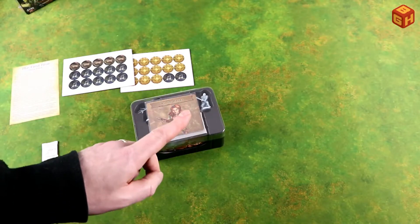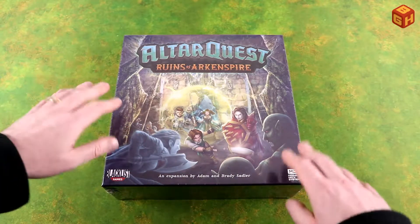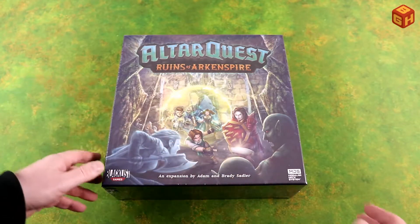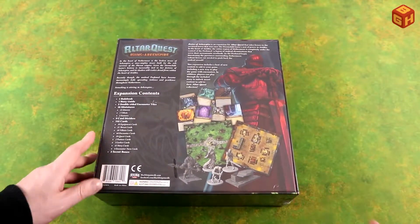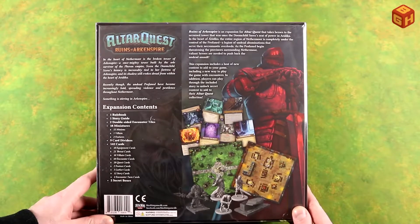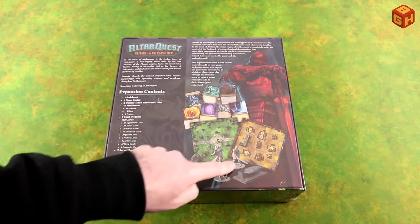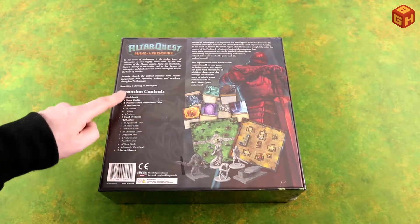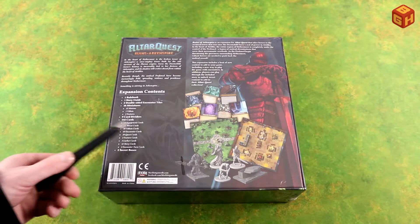Let's move on to the Ruins of Ark Inspire. Here is the box — nice art on the cover with the heroes from the core game and some enemies, some monsters. On the back of the box we have some art: a red knight, some cards, some encounter tiles, some of the minis pictured there, a list of the contents and some background text. Let's open it up.